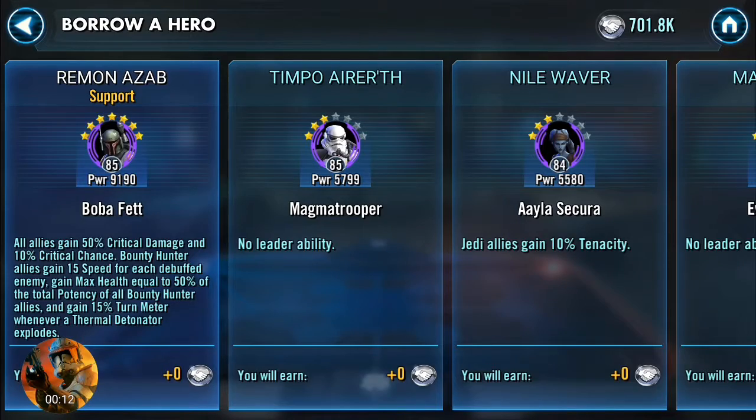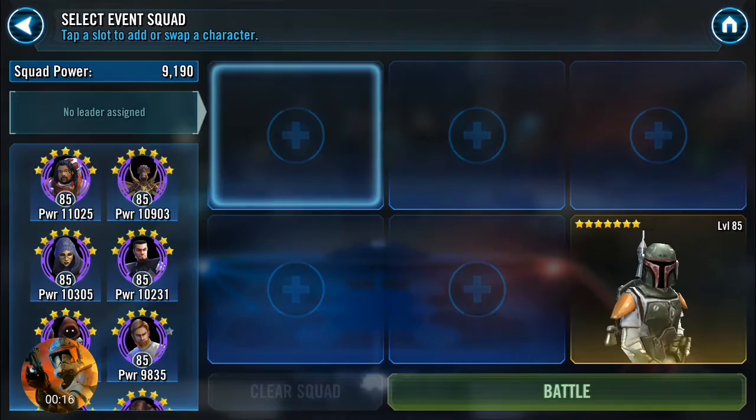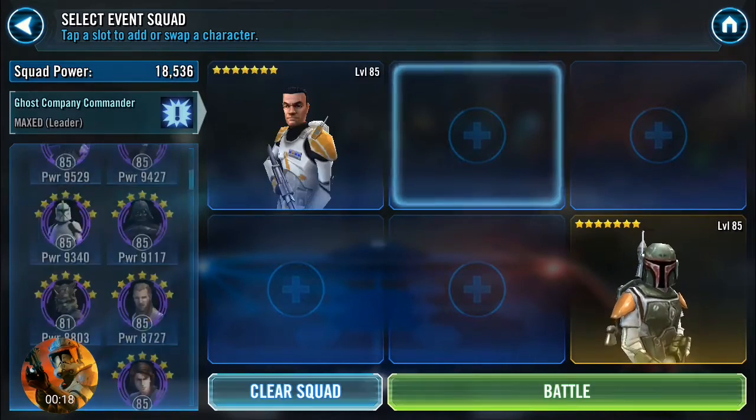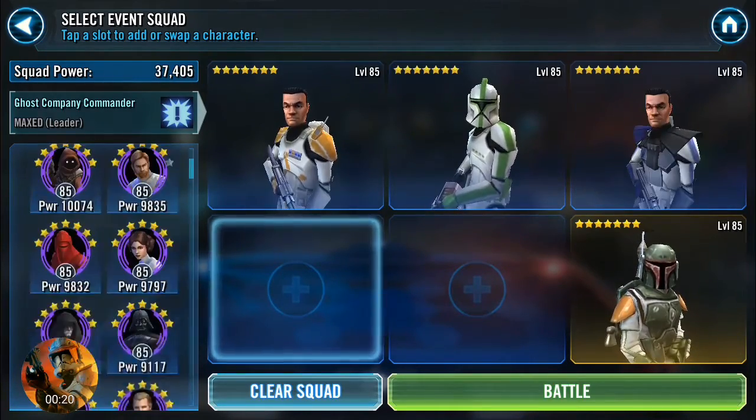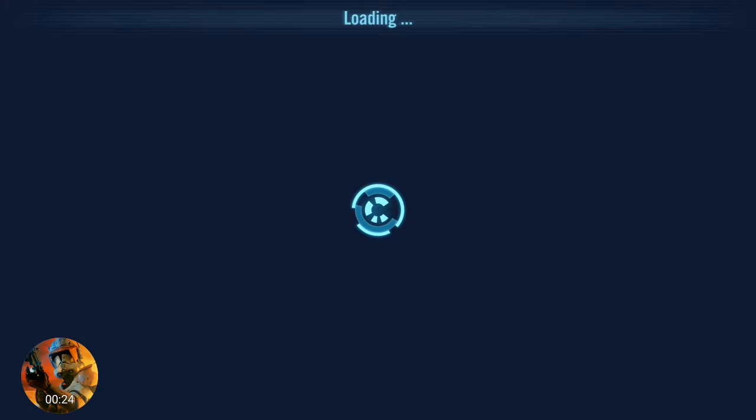Let's see who else we got. Let's use Riemann's Boba Fett here. And what we'll do is we'll run a Princess Zodie, just to see how it does. Should do pretty good with the Boba Fett lead in there. Gonna be dealing massive damage. Hopefully. Maybe.